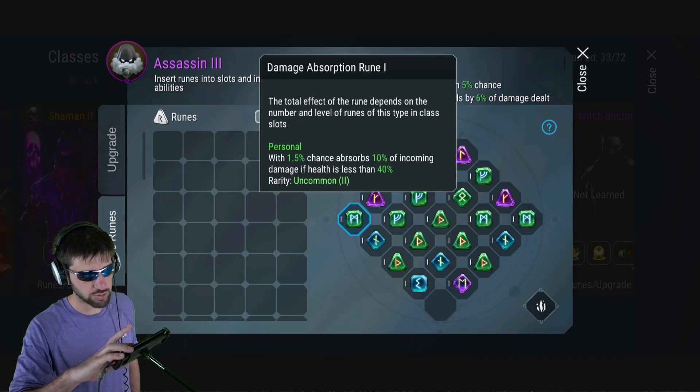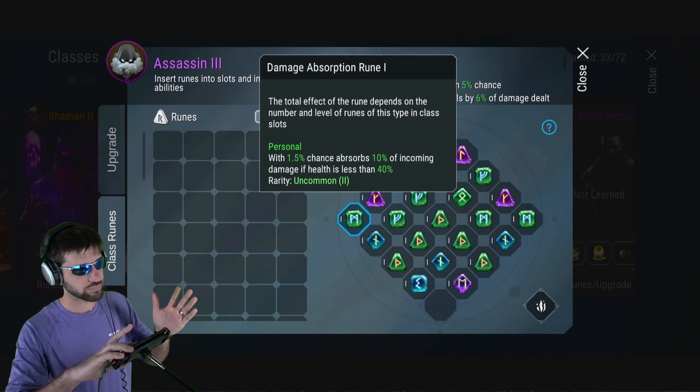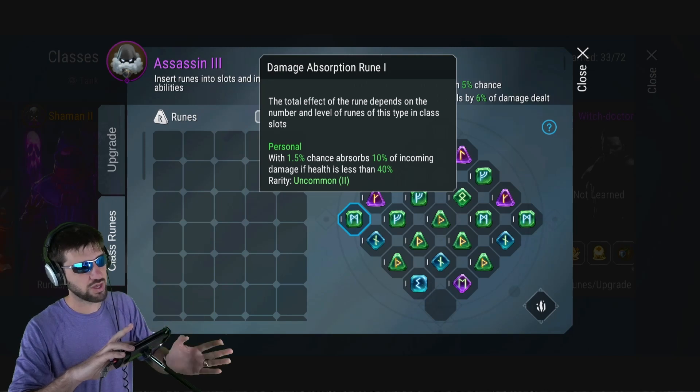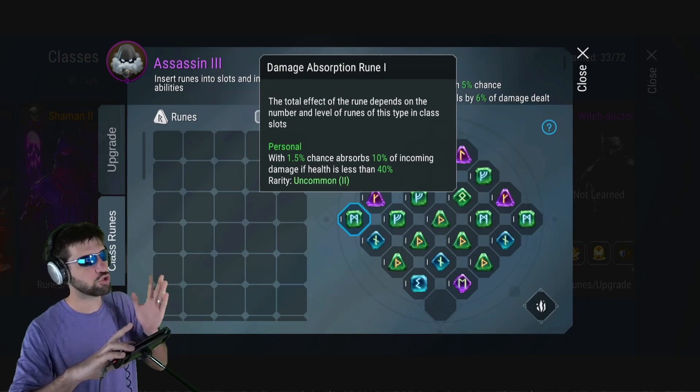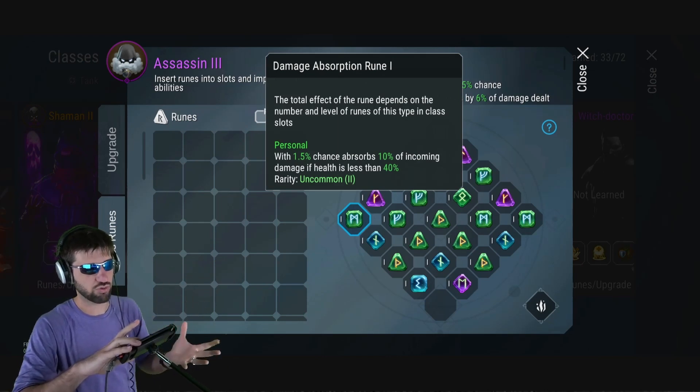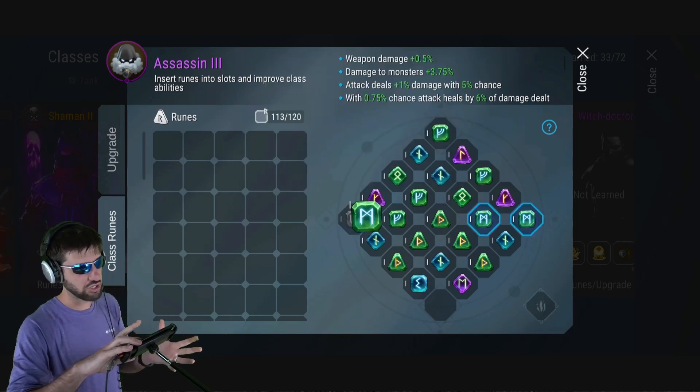This one is a damage absorption rune. Here's the problem: you've got a 1.5% chance to absorb 10% of incoming damage if health is less than 40%. You have too many percentages on there — they are all dividing each other's efficacy, which is making this rune just not that good.